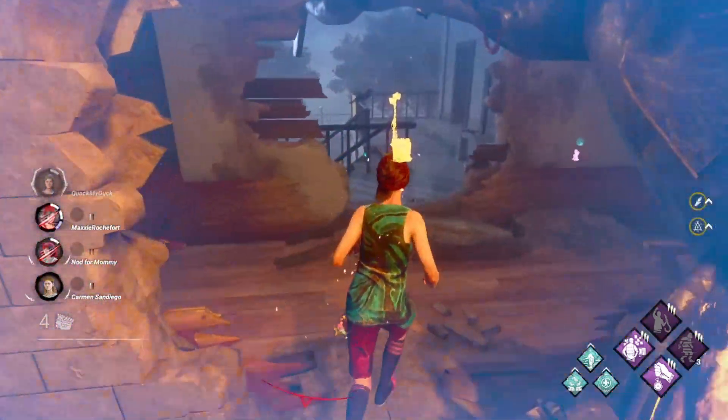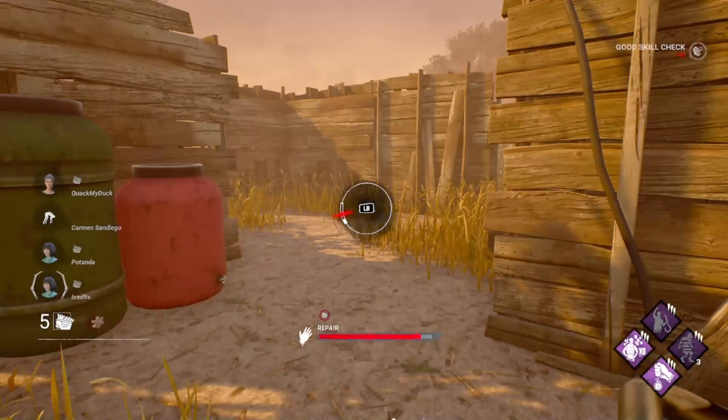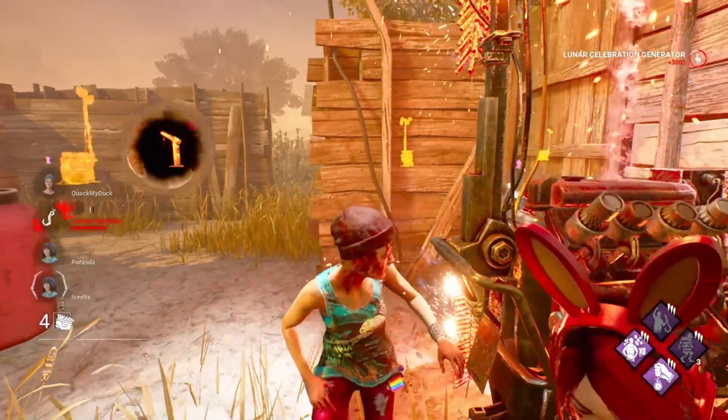Detective's Hunch is an aura reading perk. So if you are one of those people who gets really lost when looking for objectives, or you've got challenges to cleanse totems or open chests and you don't have any maps, well, Detective's Hunch could give you a hand.